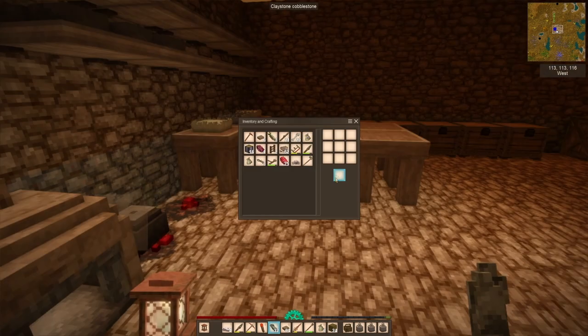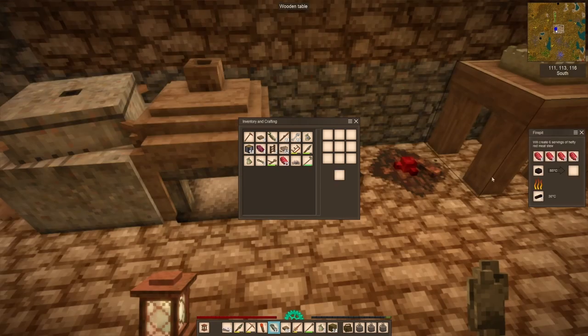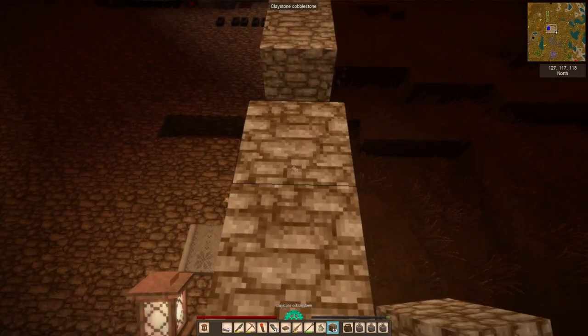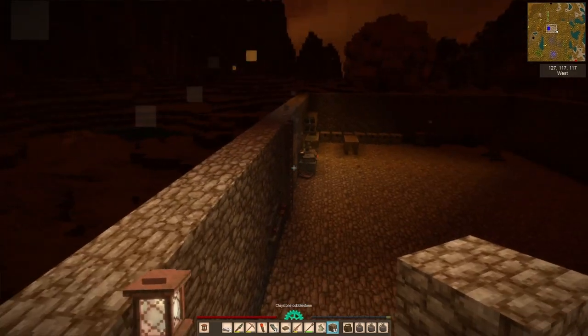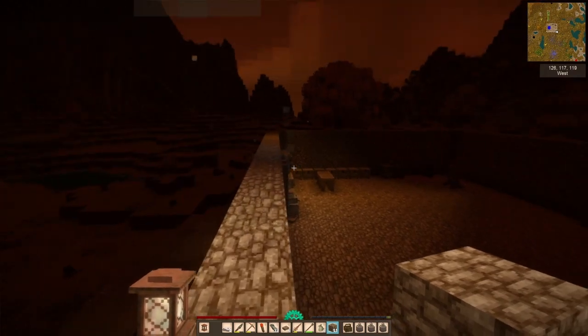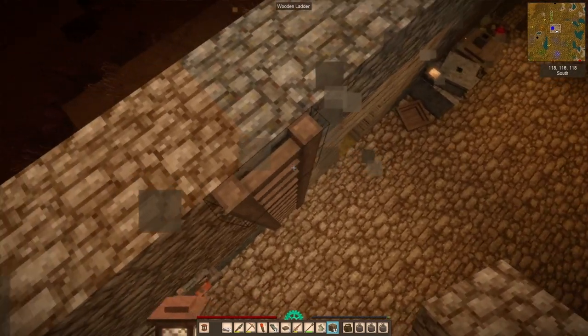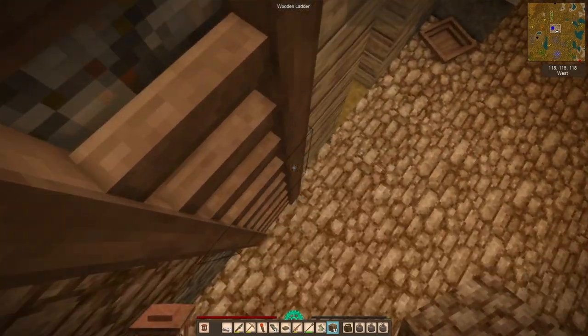The theme of the next few episodes is going to be the search for valuable materials — things like tin, salt, lime — really just necessary materials that I'm having the worst time trying to find.